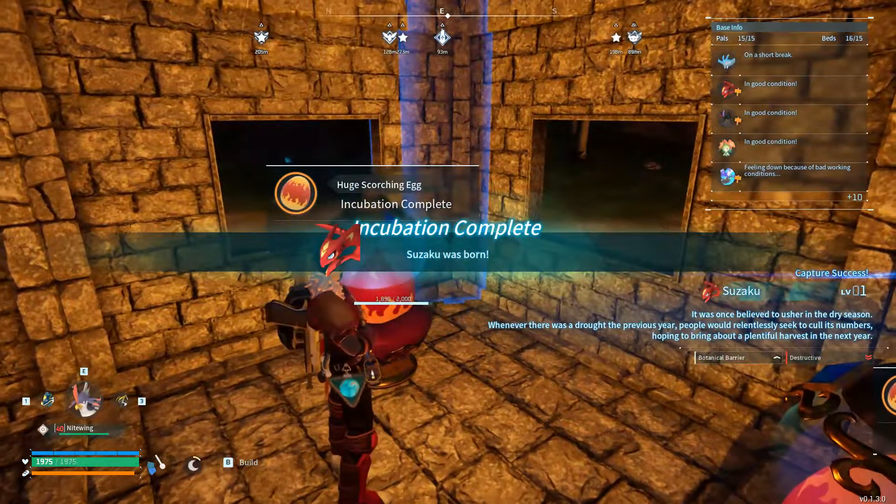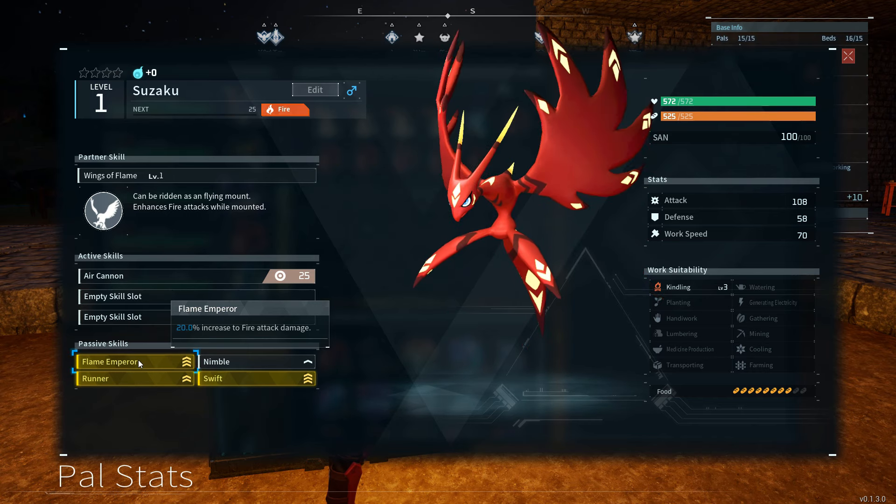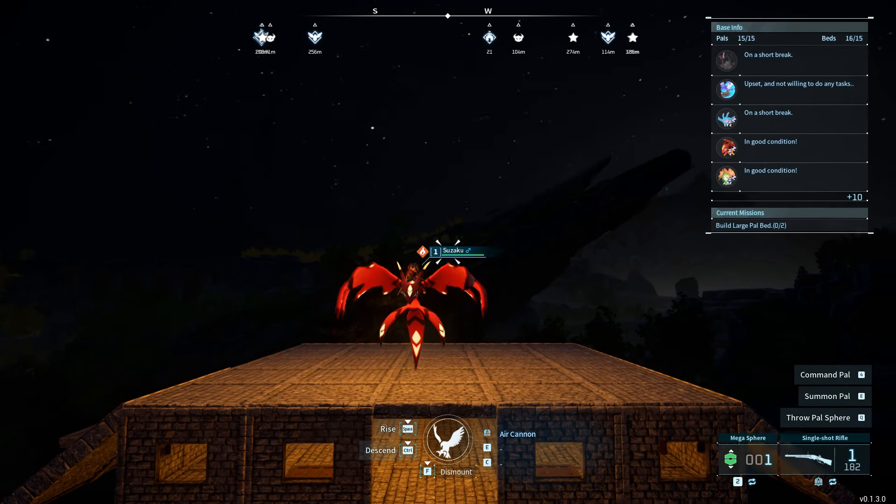And after all that, I got this Suzugu with all three movement passives and a Flame Emperor, which is a bonus from Blazemoth. I hope this helps, and see you on the next one.